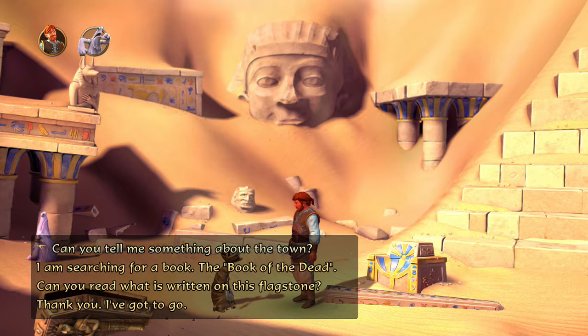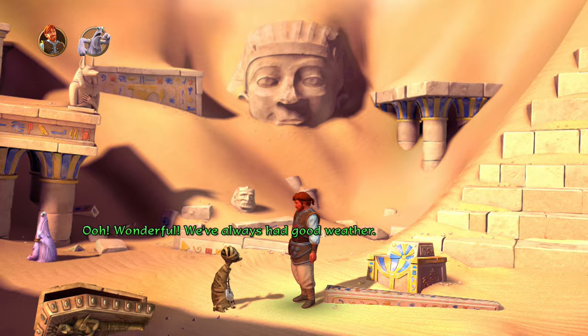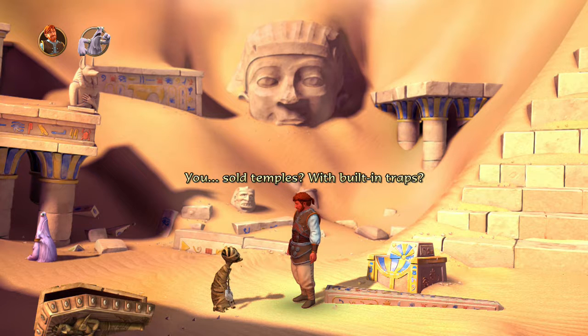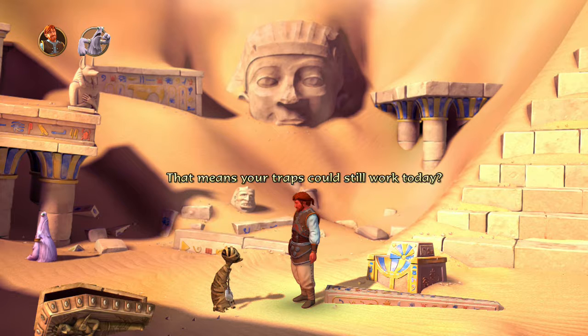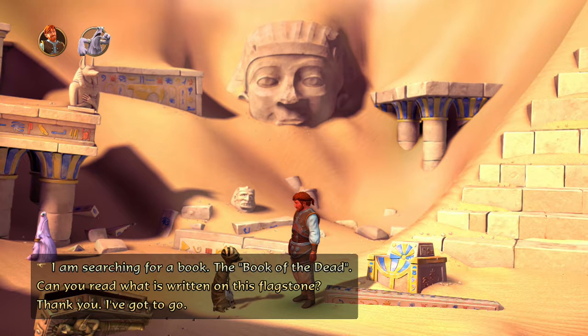Don't they usually take the brains out during the mummification process? I think that's pretty obvious here with this guy. What can you tell me about Lorem Ipsum — what was life like here? Oh, wonderful — we've always had good weather. We built the most beautiful temples with the most fiendish traps, sold them all around the world and made a lot of money. Walls that suddenly come together and squash the intruder — invented here in Lorem Ipsum. We had breeding programs for scorpions and tarantulas, and we issued a three-thousand-year guarantee for our traps, which means your traps could still work today.